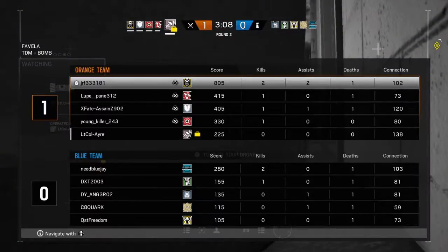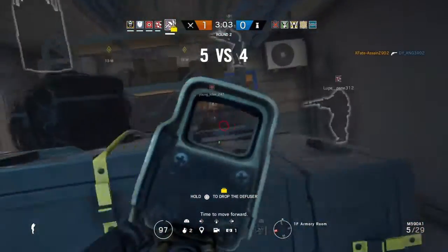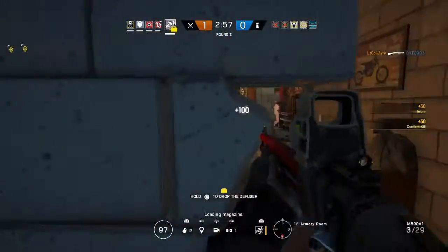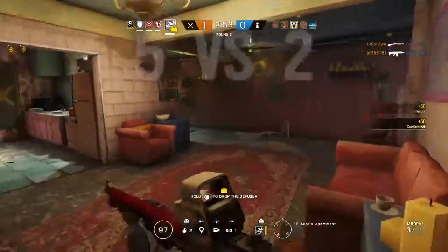On small maps like Favela, I recommend using the shotgun. If you practice with the SMG-11 enough you can treat it like a primary, and having a shotgun on Favela is usually better because engagements there are almost always close range.